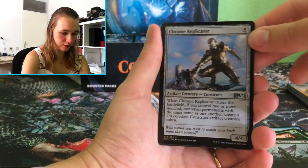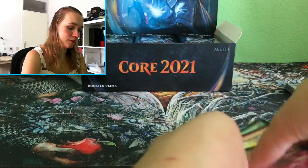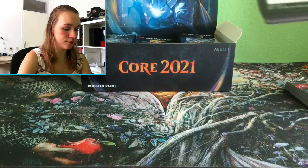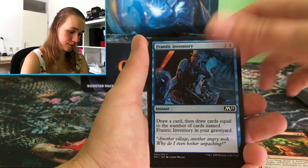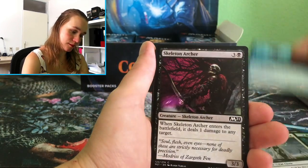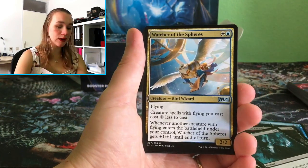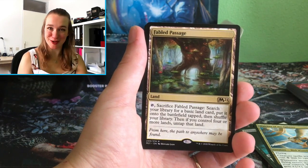Our first foil for today! Oh, pretty cool. Mindrobs, Garruk, Garruk. Light of Promise — beautiful. Do you like this set? Is this something you will buy? Oh, Fabled Passage — I love Fabled Passage, I really do!